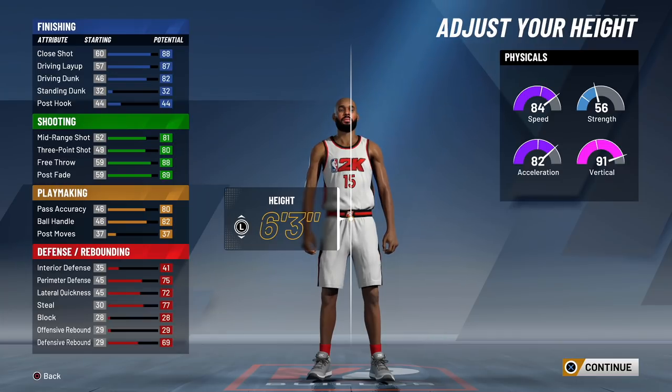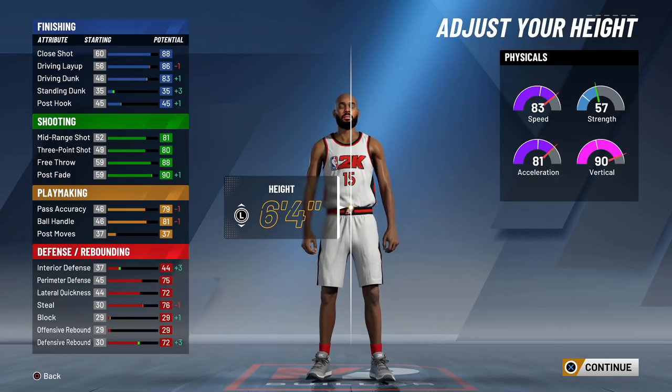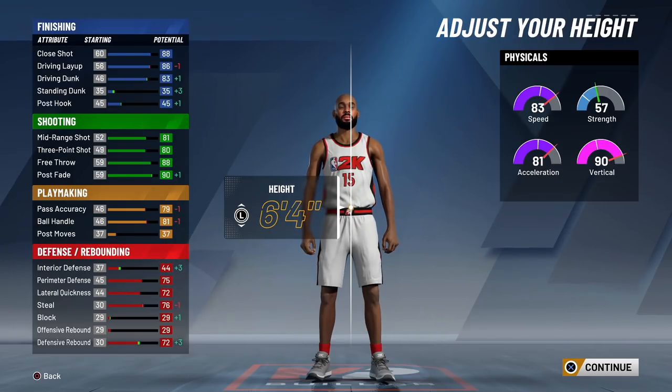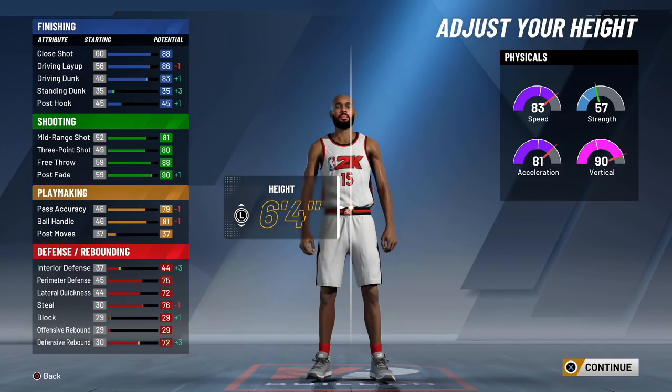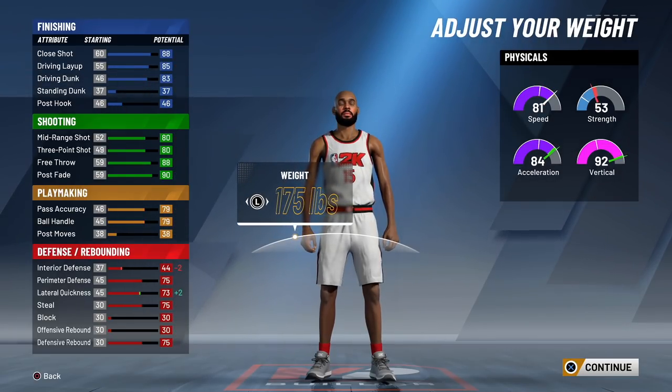At six three you will create a different build - you won't create the scoring machine. At six four the stats look really good, and I can confirm I've already tried it: you can create a six four scoring machine. But what I chose for my build is six five, because taller players have a better advantage in this game - defensively you just feel like you can hold your own and bump people.